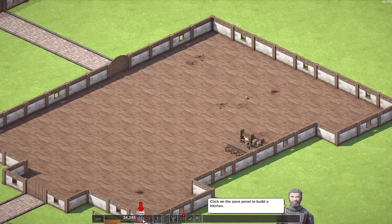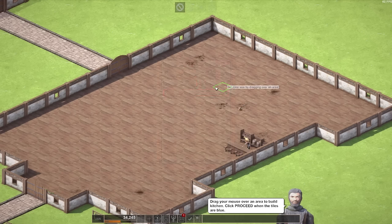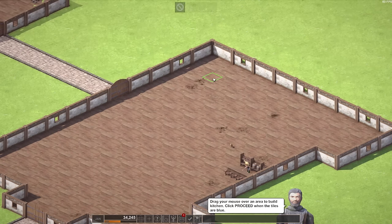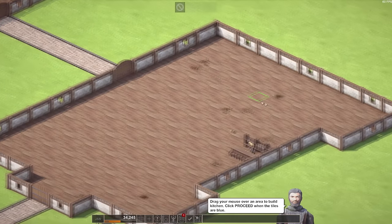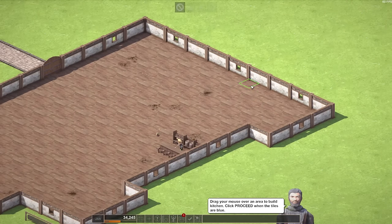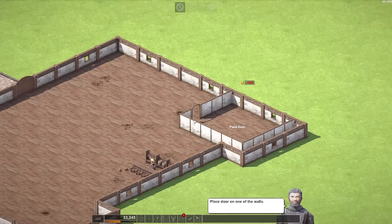Click on the zone panel to build a kitchen. Kitchen for 900 gold — wow, I have 34,000 gold. I'm swimming in it. Drag your mouse over an area to build a kitchen, click proceed when the tiles are blue. Does it have to be connected? I guess it would have to. How about this corner over here? How big does your kitchen have to be? Right about this big, I guess. Proceed — bam. It legitimately walls this area in. That's interesting.